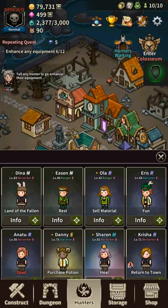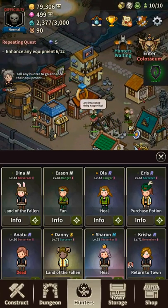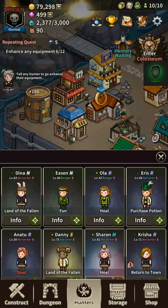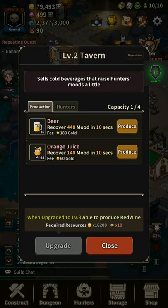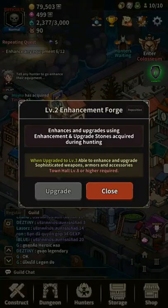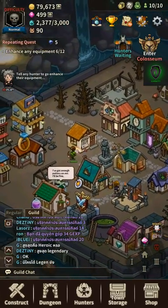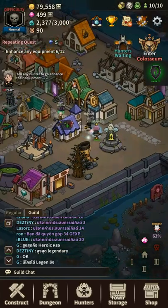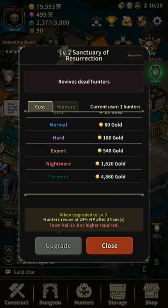There are a lot of ways to get gold, like hunters eating, buying, and enhancing equipment, drinking, sleeping, and using the infirmary to heal. Even when reviving there is a fee.